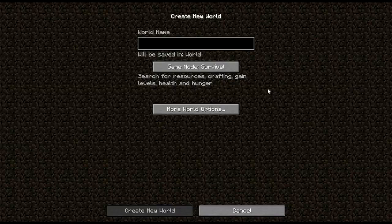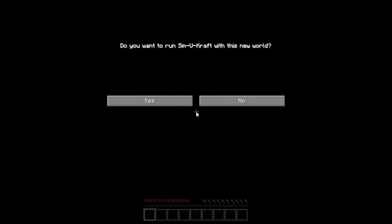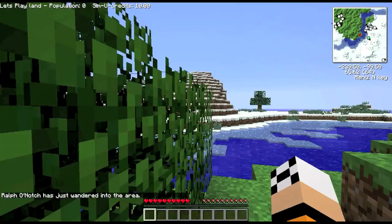Create a new world — I'll call it Let's Play Land. I'll turn the structures off. When you start a new game, you'll get this pop-up as long as the mod's loaded all right, so just click yes if you want to use SimuCraft. And here we are — brand new world, welcome to SimuCraft.